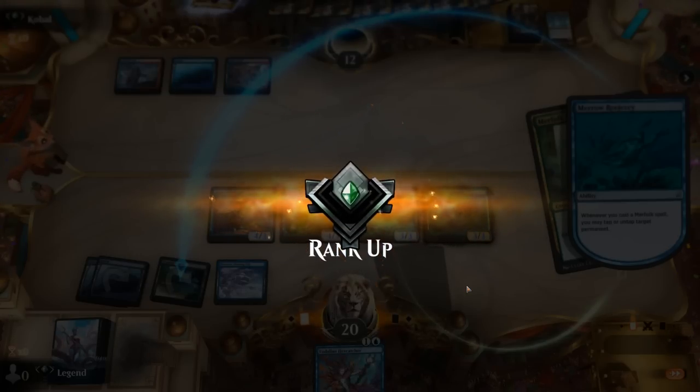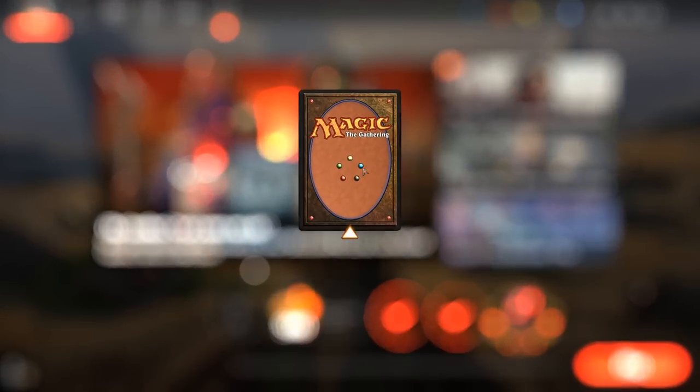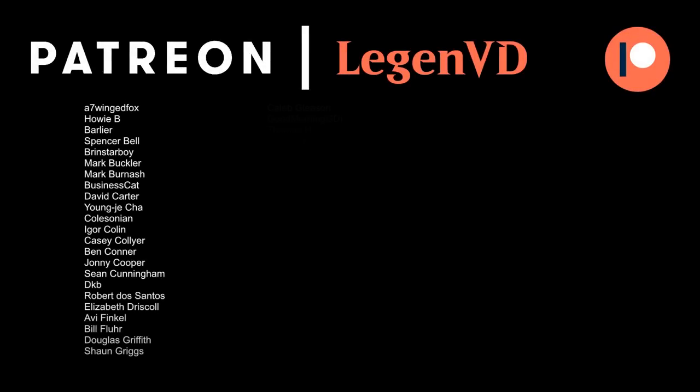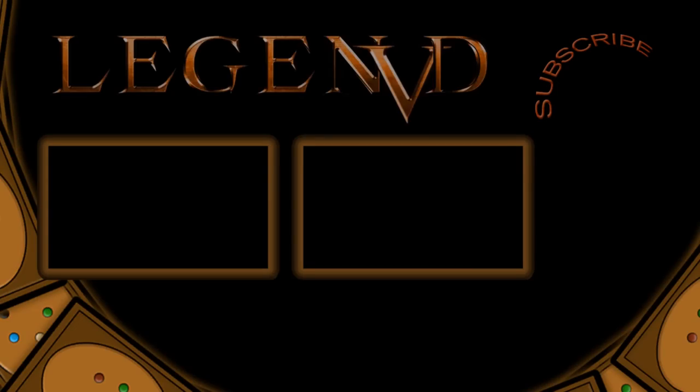That was a speedrun to the next rank, dropping only one game in the process. We faced a ton of non-creature spell-based combo decks, so it seems like a great time to be playing Hex Catcher Merfolk with a couple of Spell Pierces in the main deck. If the metagame shifts toward creatures, you can always add more Tricksters and cut the Spell Pierces — a flex slot this Merfolk deck has access to. Thanks for watching, have a nice day, and you can support the channel at patreon.com/legendvd.